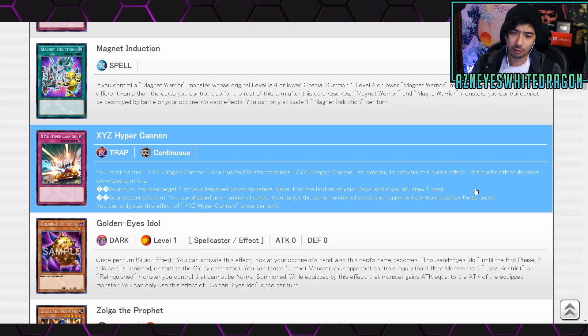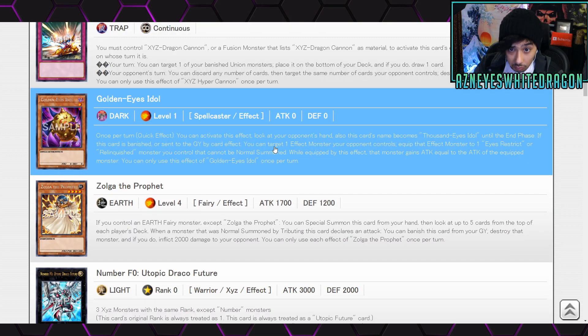We've also got XYZ Dragon Cannon support — huge fan service! If you control an XYZ Dragon Cannon or fusion monster that lists XYZ Dragon Cannon as material, you can activate this card's effect. On your turn, target one of your banished union monsters, place it on the bottom of your deck, and draw a card. On your opponent's turn, you can discard any number of cards and target the same number of cards your opponent controls to destroy them. This is a continuous trap card and that effect is really, really good.